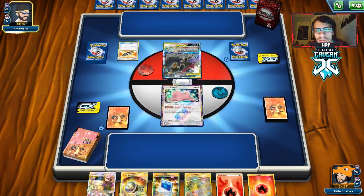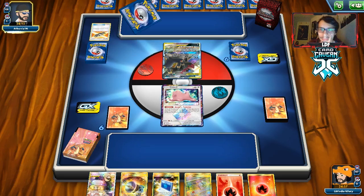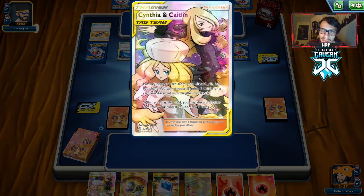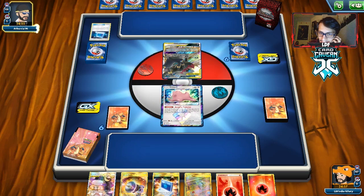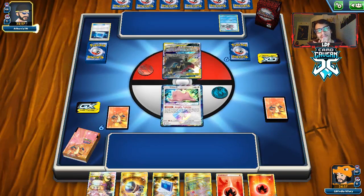This matchup might not be too bad — we can just one-shot two tag teams and win the game. I'll do Cynthia and Caitlin. Not a bad hand... actually bad hand. I guess we'll give her an Energy, maybe not because of Welder.